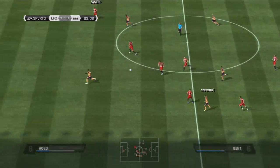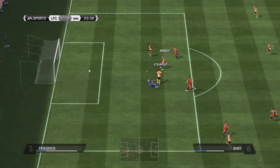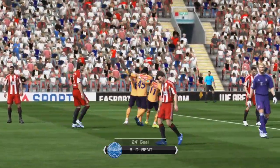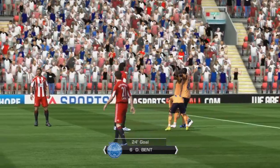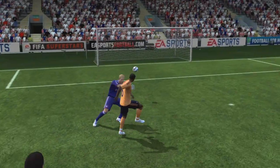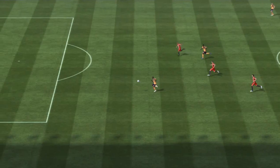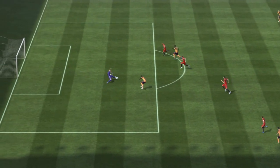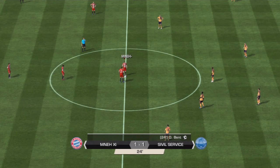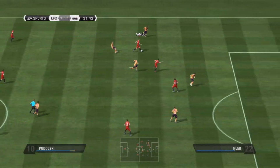So how can you get good chemistry? The best way is to have players from the same nationality or the same team. The same league will give you a green bar but it won't be the fully highlighted green bar, whereas same nationality and same team will give you the highlighted green bar. For example, with my German team...